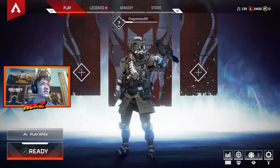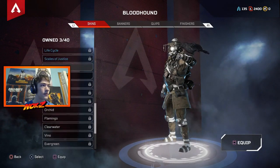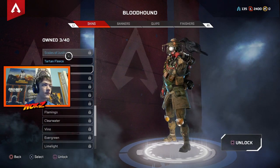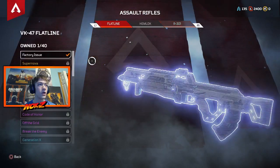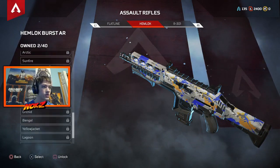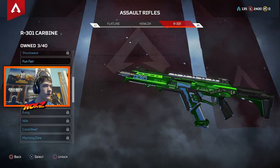If you get a skin, you're just going to come over to here and press equip. You can select it to see how it looks and then if you like it, you press equip. You can also do this with your weapons over in the armory — same exact system. You can see how many you own and then just scroll down.